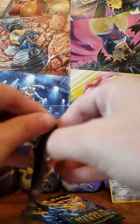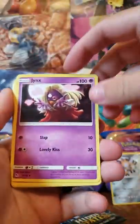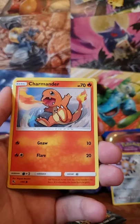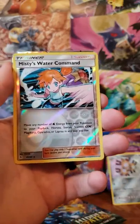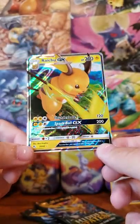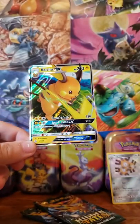Let's get into our next pack here. Most of the Tins seem to have a pull rate of either one Shiny or one Full Art — hoping that's not the case here. Dark Energy, Jynx, Graveler, Farfetch'd, Ekans, Paras, Caterpie, Charmander, Clefairy, and Misty's Water Command — which is usually a holographic, but this is reverse form, so that's very nice. And a Raichu GX for the Ultra Rare. So far, two really good packs: a Reverse Rare, a Shiny, and an Ultra Rare GX.